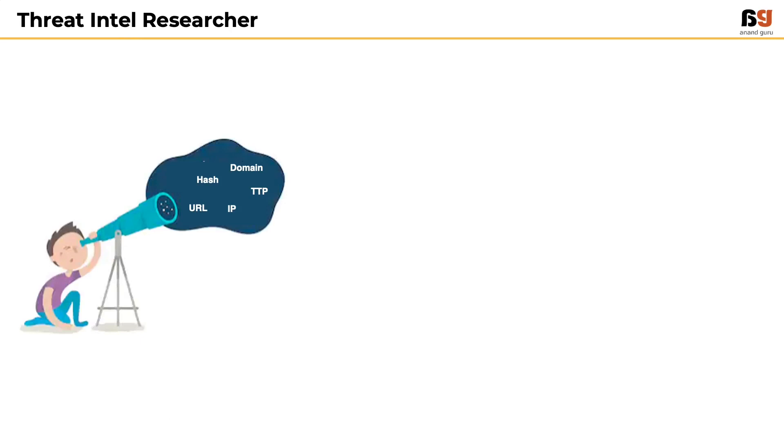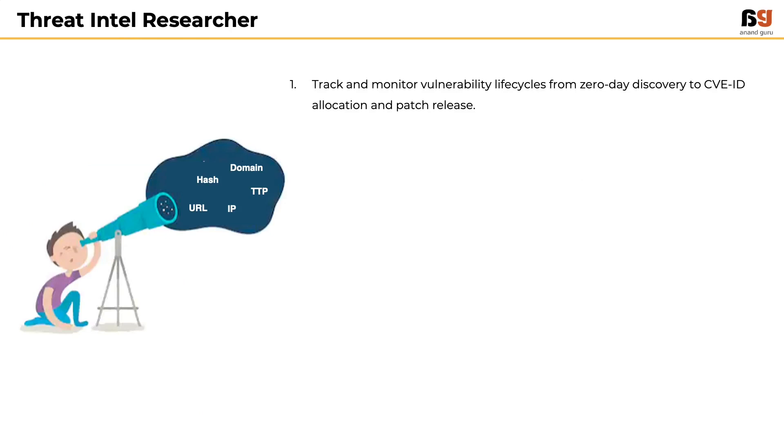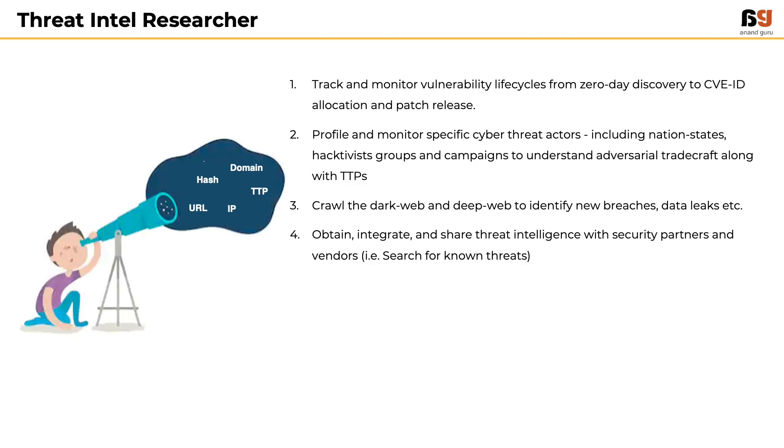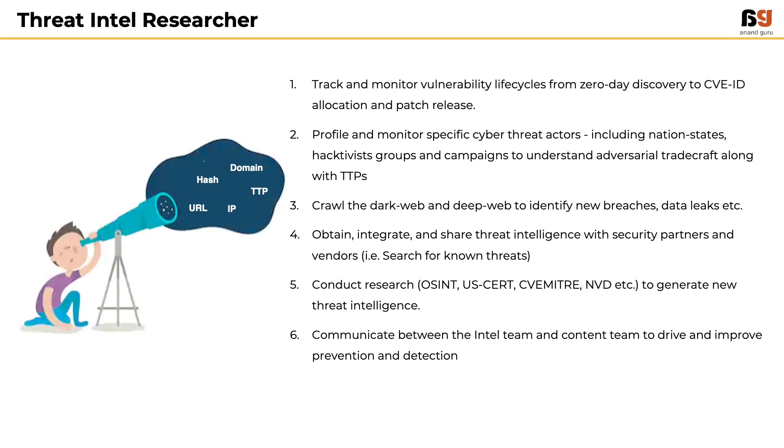The Threat Intel Researcher tracks and monitors vulnerability lifecycle from zero-day discovery to CVE allocation and patch releases, profiles cyber threat actors including nation states and hacktivist groups to understand TTPs, crawls the dark web and deep web to identify breaches and data leaks, integrates and shares threat intel with security partners, conducts research using OSINT, US-CERT, CVE, MITRE, and NVD, communicates between intel and content teams, and automates threat sharing using STIX and TAXII. EC-Council's CTIA is a dedicated certification for this role.